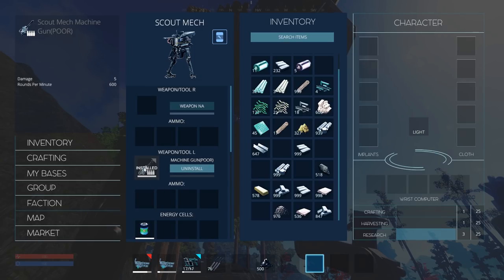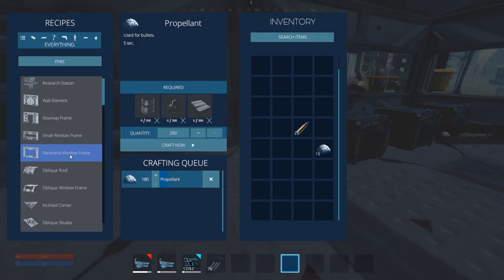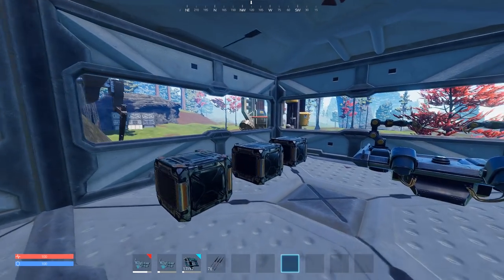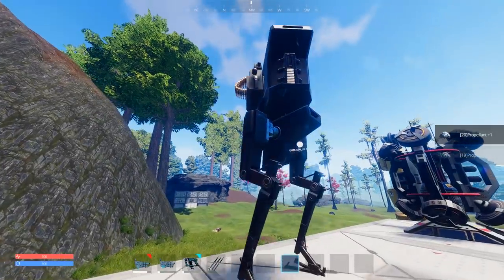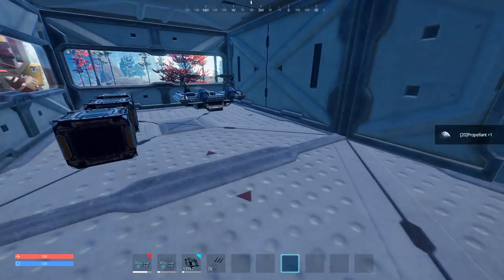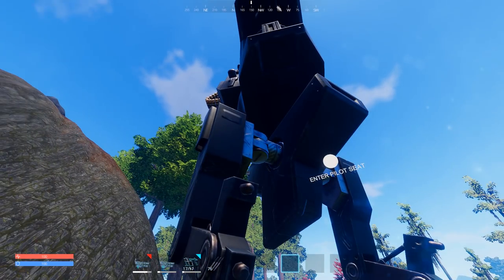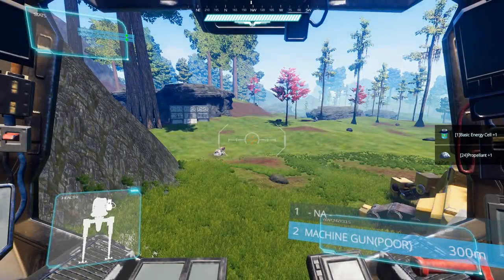The scout mech machine gun is ready. Let's put it on and install it. Once you install it you can uninstall it too, okay. What kind of ammo does it take? The ammo is the 7.62 round — not the 120 millimeter standard rounds. That must be for some kind of mortar or heavy weapon. We're going to get on out there. We don't have a lot of ammo but we should probably be making propellant while we're gone — and I'm already making propellant, so that's good.